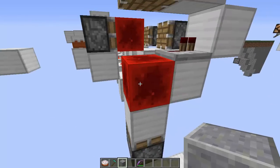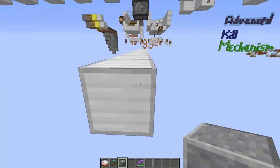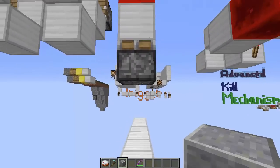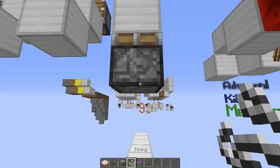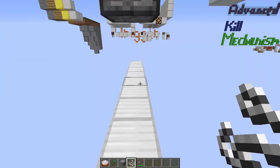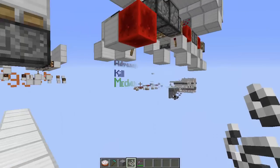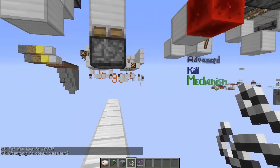This is a block update detector that actually detects the bottom block, and this one's pretty useful, especially if you put string next to it. If I take a piece of string and place it here, it's almost invisible, but it'll still trigger that redstone when I walk through it. And it requires no tripwire hooks.